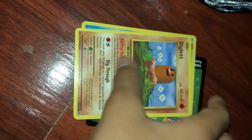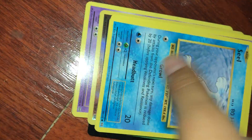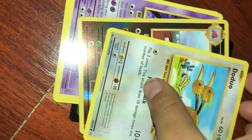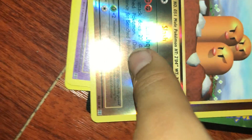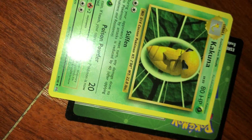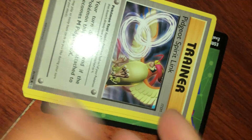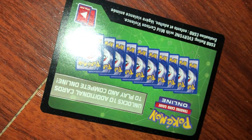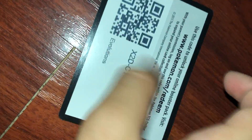Okay, so we have Diglett, Seal, Nidoran, Ponyta, Doduo, Dugtrio Hollow I think, Mewtwo, Kakuna. That's pretty good. Ponyta Spirit Link, Blastoise GX. Code card for you guys.